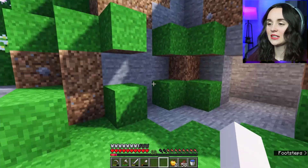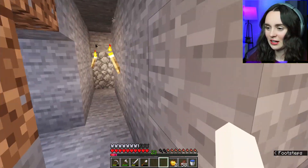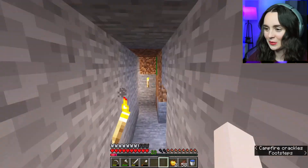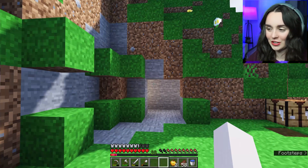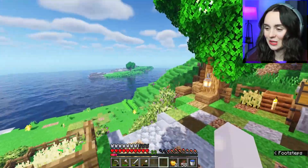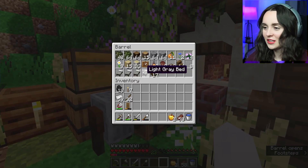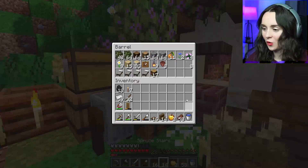I am going to start by building this little hobbit hole. What it's going to be eventually - I've already kind of mapped out the inside of how big it's going to be - it's going to be a little villager breeder slash healer kind of area. It's going to be pretty awesome. We are going to have to go and pick up our villagers today, but first let's build their little hobbit hole. Let's get it ready, let's get it going.